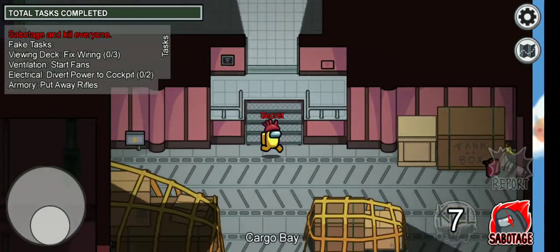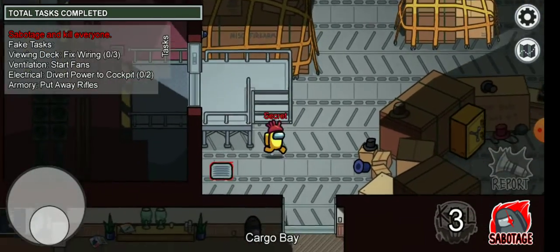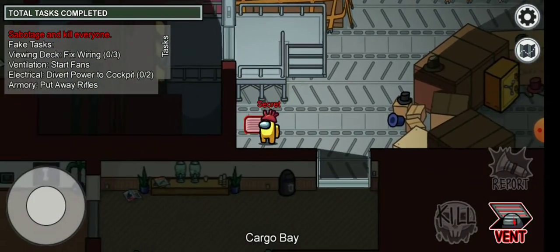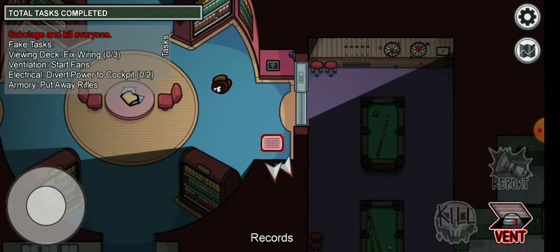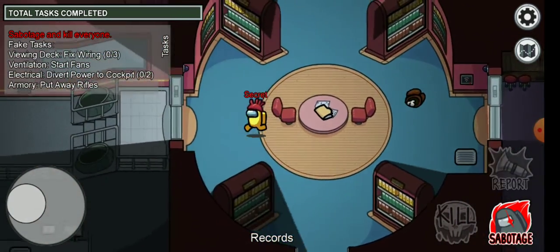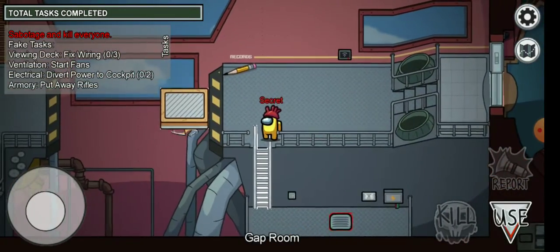Now we're back in Cargo Bay and there are more places here. I think we've already been here so I'll just move on. I think that covers all the places that imposters can hide in on the Airship map.